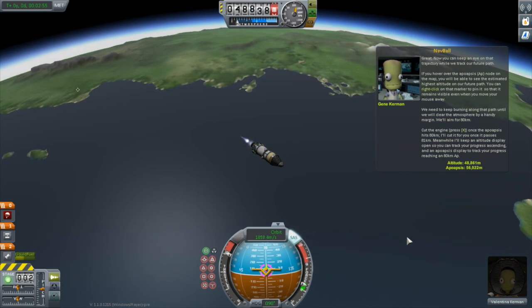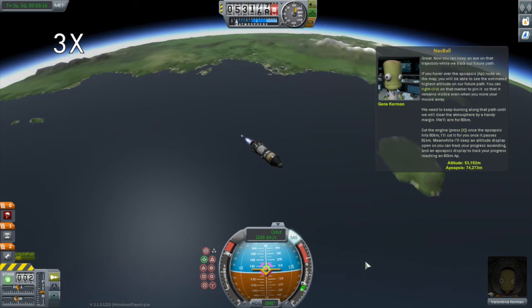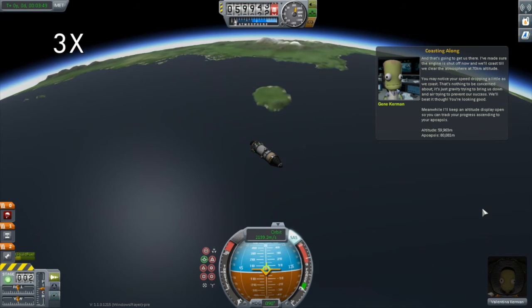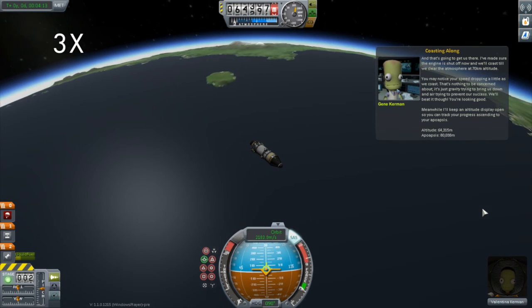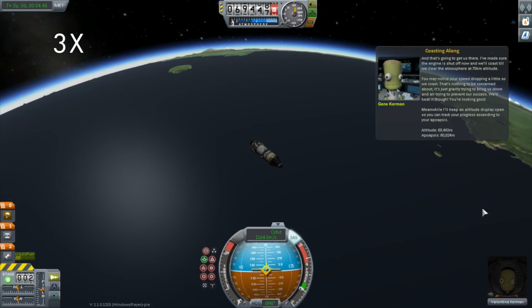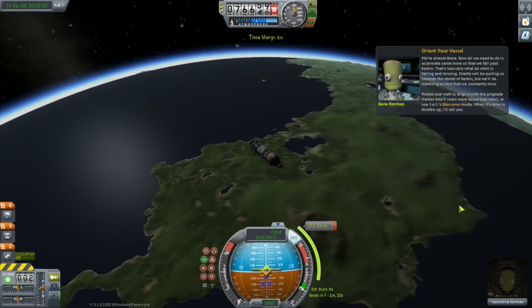Now to be quite honest, this gets pretty boring and Gene doesn't let me do any time warping. But that doesn't stop me from doing a little time warping on the video playback. Main engine cut off because our apoapsis is at 80 kilometers. Now it's just riding it up to our highest point where we will perform one last burn to complete our circularization. The prograde vector is the direction that you are currently moving, and it is represented by the yellow circle on the nav ball. All the way up we never veered that far from the prograde vector.